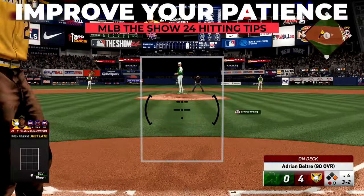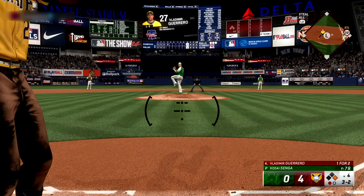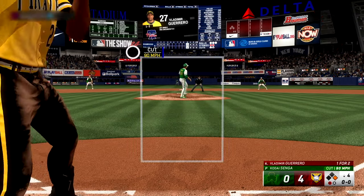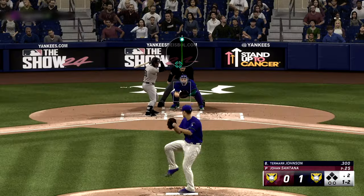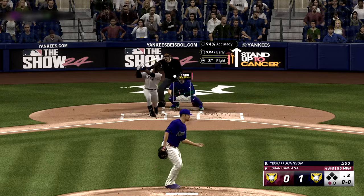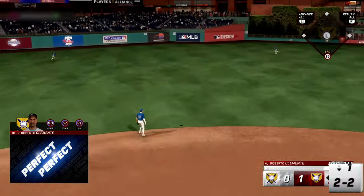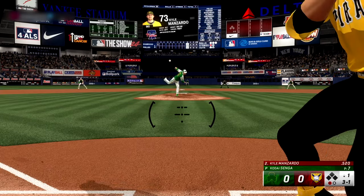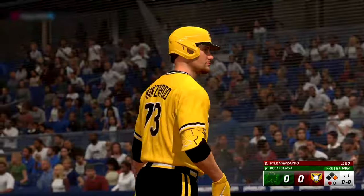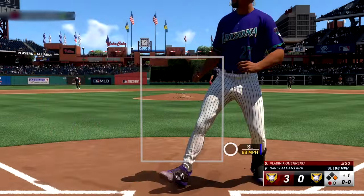One of the most annoying things about playing MLB The Show 24 online is playing against an opponent that throws nothing but balls. You know why he's annoying? Because you're swinging at those pitches outside the zone. Trust me, I've been there. You won't hit hittable pitches all game — you're gonna have to force them to throw strikes. There are guys who are just scared to throw strikes and would rather walk seven than throw one pitch in the zone, but even they eventually come around if you're patient enough.